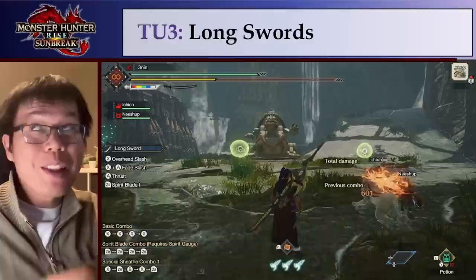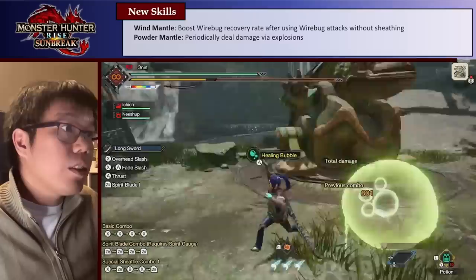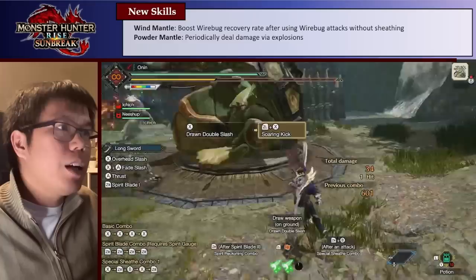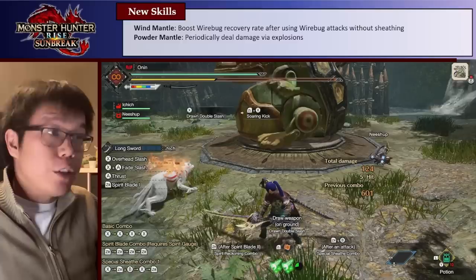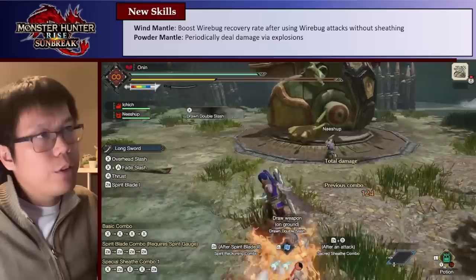First off, the skills, specifically Windmantle. Windmantle is a nice and interesting new skill that comes on the Risen Kushala Daora set. Basically what it does is it increases our wirebug recovery rate after we use a wirebug attack. Right now you can see that my gauge is green, and when it's green I will charge faster. If I don't attack for a while, or if I sheath, it'll go back to normal.